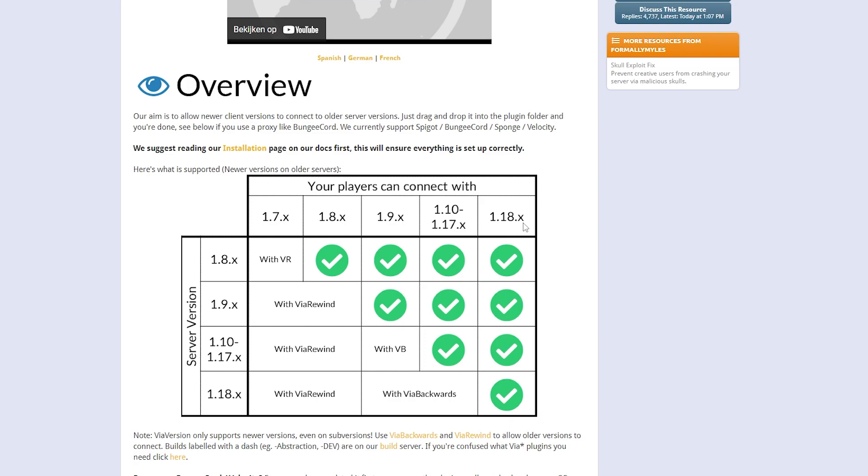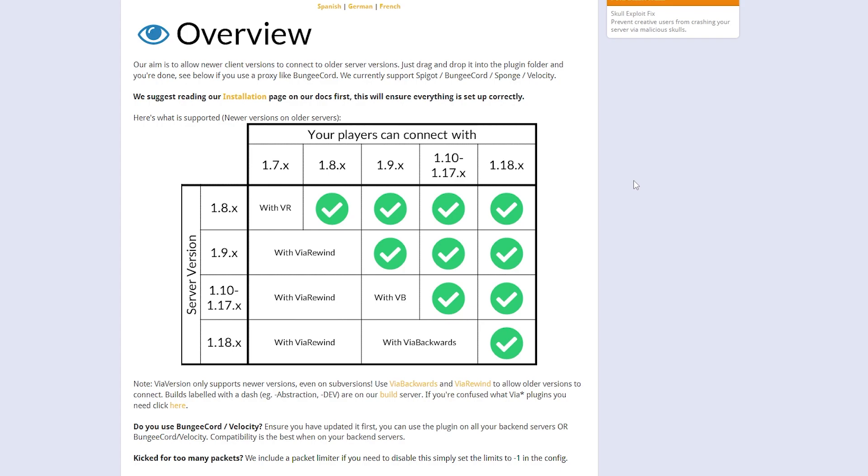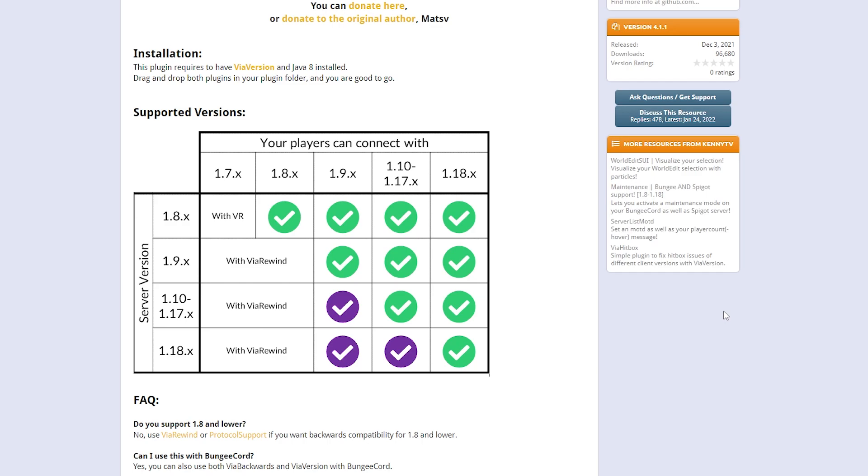In my case I don't want to run a 1.8 server because lots of items and cool stuff just aren't in there — 1.8 is way too old. I'm running a 1.17 server, so by installing ViaVersion I would only allow 1.17 and 1.18 clients to connect; everything 1.16 and below will not be able to join yet. To add that compatibility we will also have to install ViaBackwards. What ViaBackwards does is it allows older Minecraft clients to join a newer server. So ViaVersion would allow 1.18 clients to join, and ViaBackwards would allow everything 1.16 and below — 1.16, 1.15, 1.14, 1.13, 1.12, 1.11, 1.10, and 1.9 — to join.